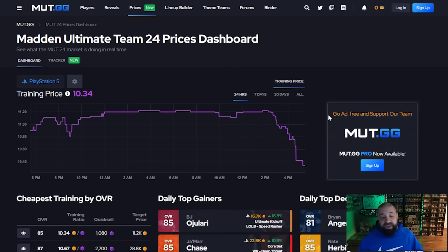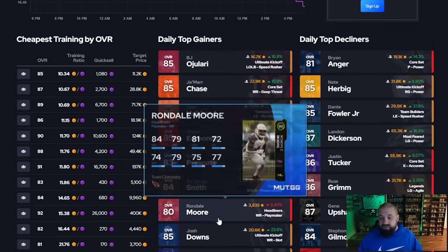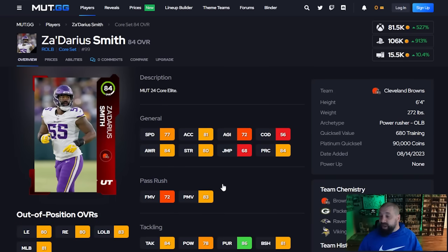If you go over to prices on Mutt.gg, this is something you should check every day to see where the market is. You can change what platform you're on by clicking the gear icon. It gives you a sense of whether the market is crashing or not. As you can see, it is actually going down right now, which means there are going to be a lot of higher end items you might be able to get for cheaper than they normally are. We'll wait to see what legends are announced for tomorrow, but more than likely tomorrow we'll drop a video going over the best cards to buy right now. It's gone down about a coin per training point — not a ton — but another really good thing here is if you scroll down they have a section of cards that have shot through the roof in price.